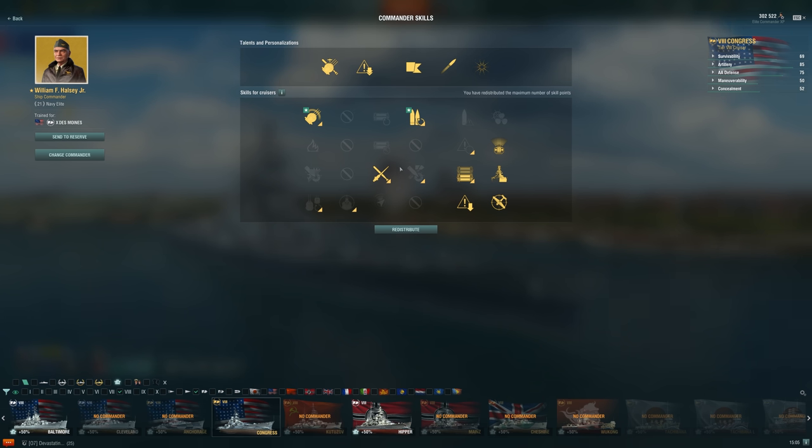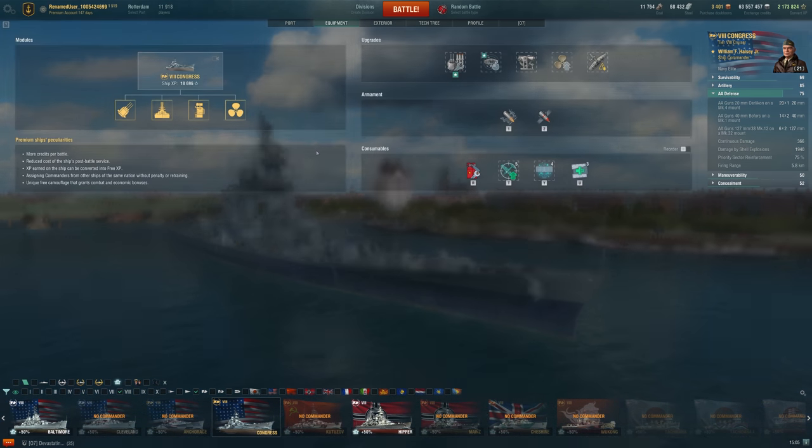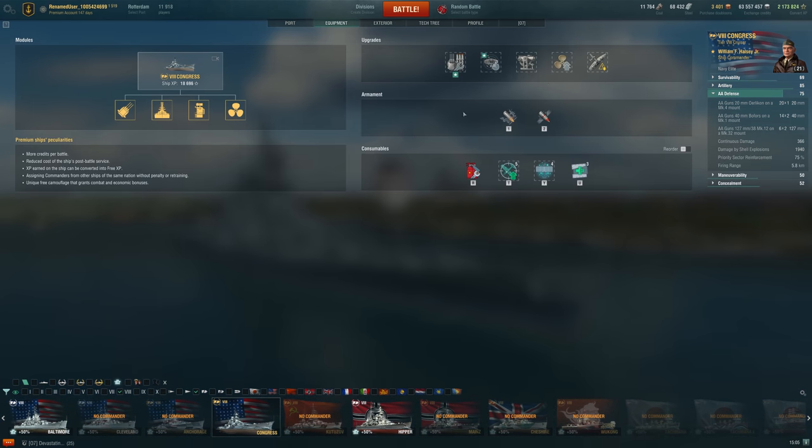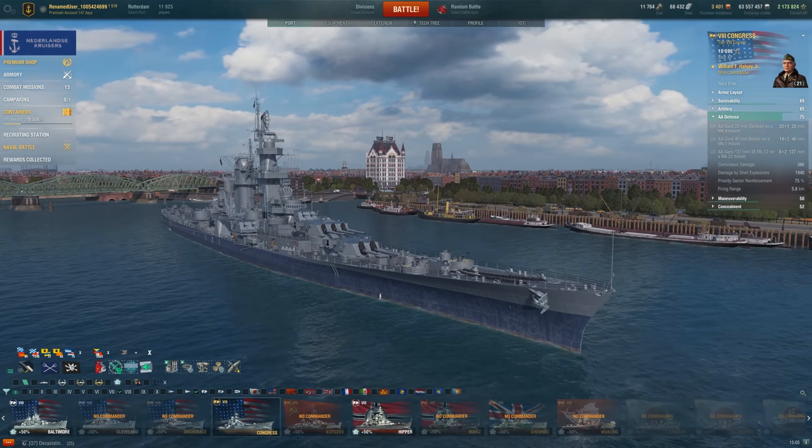Here's the build I'm running on the ship — we're going for a tanky build with some AA upgrades. The AA appears to be not all that great, to be honest. I've played it in a couple games and for whatever reason it just hasn't done all that amazing yet. Maybe we'll see a better option. This one upgrade is crucial — we'll get into that in a little bit.